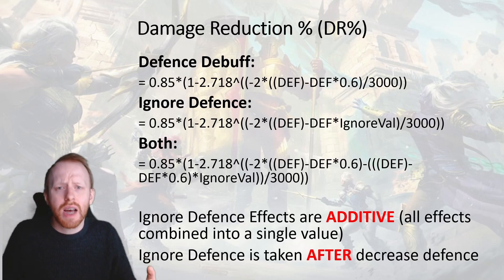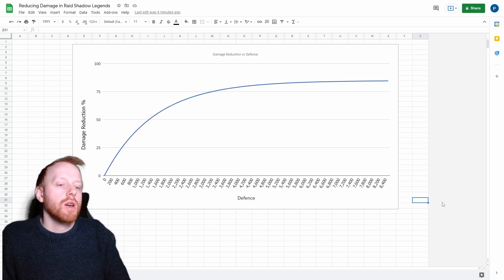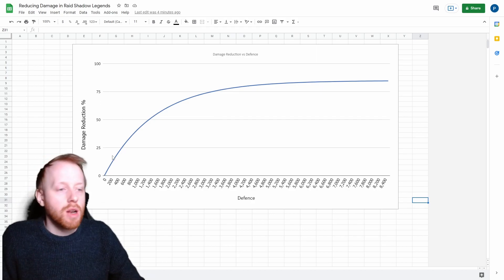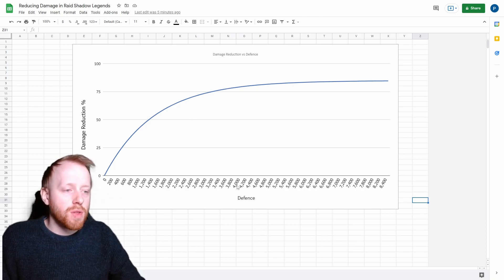So how does that look in terms of the numbers? I have mapped out the damage reduction percentage against your defence values. You can see the defence is going up by about 200 per tick, and the damage reduction is going up from 0 towards 100% — though we know it's capped at 85. You can see quite quickly here the effect of diminishing returns. At 0 to around 2,000 defence, you gain about 55% damage reduction. Whereas when you get up to 4,000, adding another 2,000 defence isn't going to give you an awful lot.